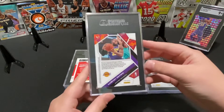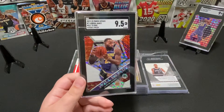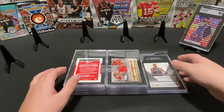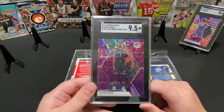This is a Mosaic — Woldewijn — this is a silver, scored a 9.5. This next one is numbered to 50 — it's a KD from Mosaic. Love this card — Fast Break.